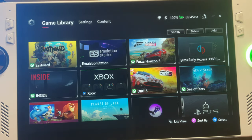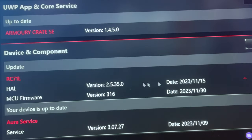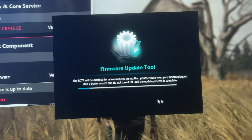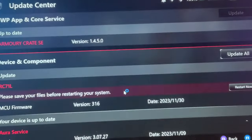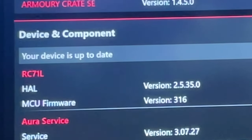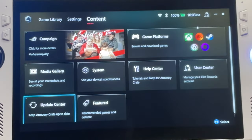For the final two features, we do need to be on the latest MCU firmware 316. Head into Content, then Update Center — here is the new 316 that we need to install. Select Update All; the firmware update tool message will pop up and this will take about 10 minutes to install. It will then ask you to restart, and when we check back in Update Center it should confirm we are on MCU firmware version 316. Make sure you check this, otherwise these final two features will not work.